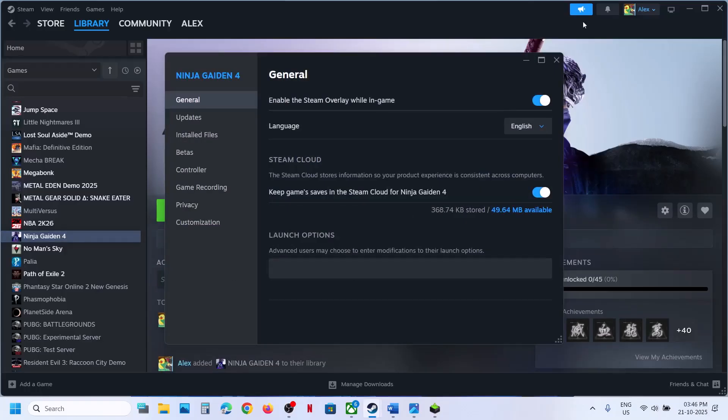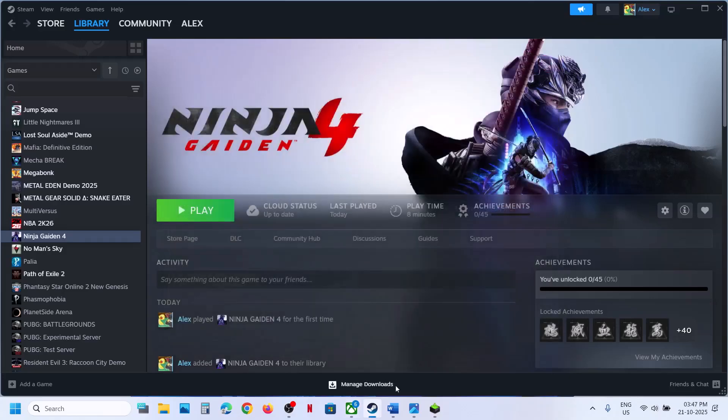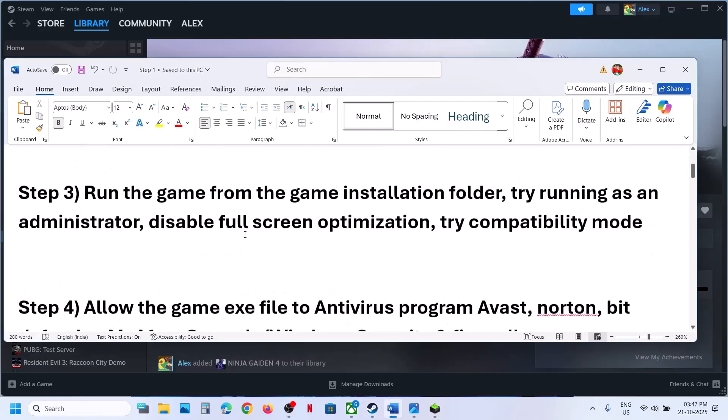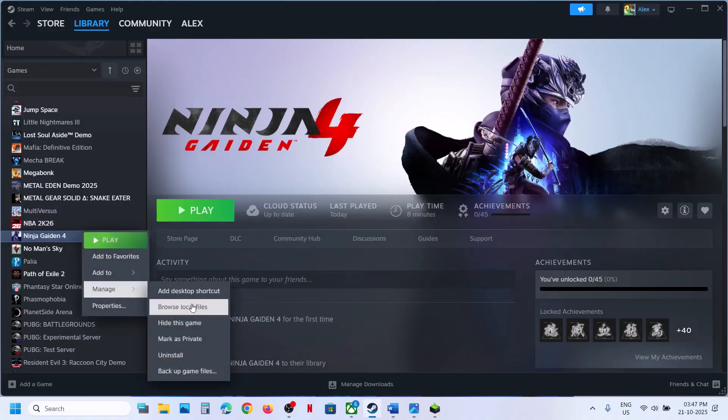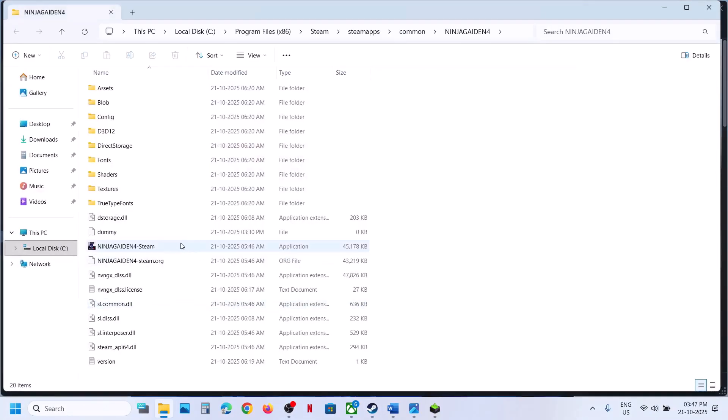Still not working? You can remove the launch option and follow the next step. The next step is to run the game from the game installation folder. Make a right click on the game, select browse local files. Now over here you will see the game exe file. Try to launch the game from here and then check.